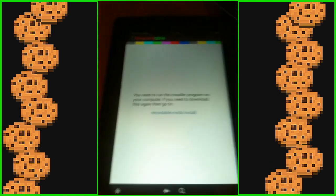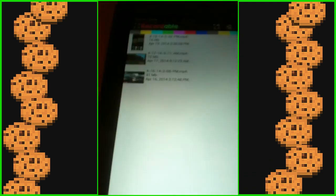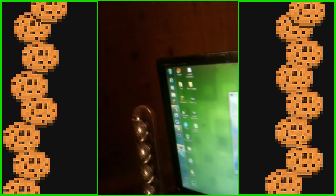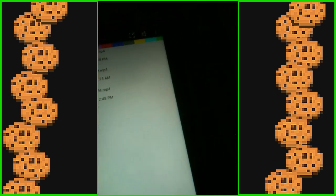So press Next again. Recordable is going to flash a little bit on your device, then it's going to pop back up, and then all you have to do is click Exit. It's that simple — it's really, really that simple. It's the simplest thing ever.